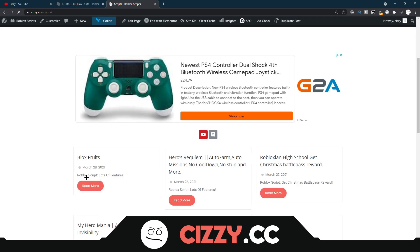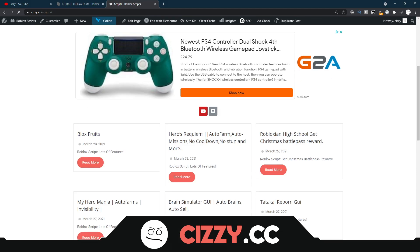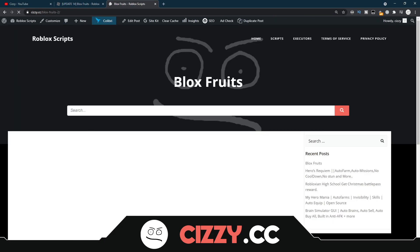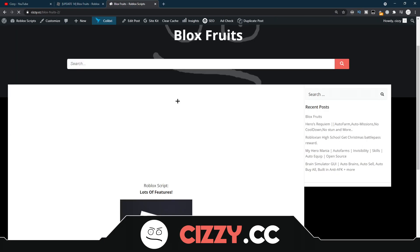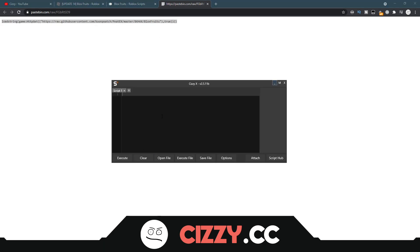Now come to the scripts page once you're done getting yourself an executor, and you want to scroll down to BloxFruits. Now if this isn't the latest script for you, you can search up here for BloxFruits, and it should be March 28th. Now we're going to click on that, and it should bring us to the BloxFruits page. Scroll down to get script — it should bring you to a Pastebin. From the Pastebin you want to click Ctrl+A, Ctrl+C, open your executor and paste it in by Ctrl+V.